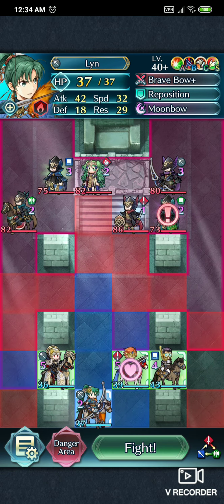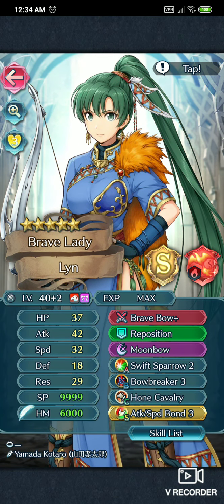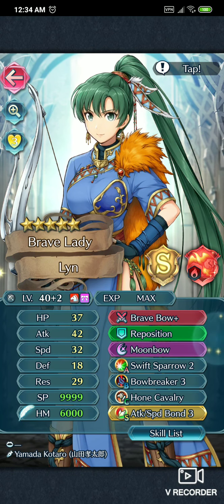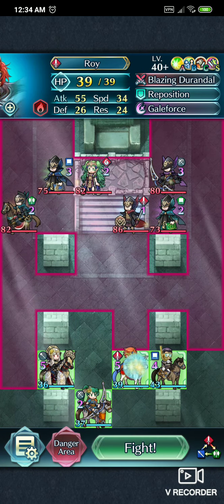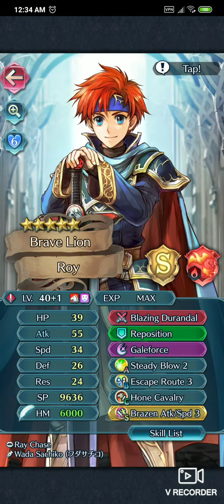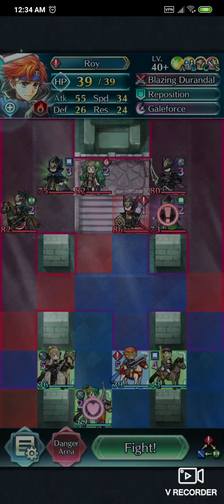The second member is Brave Lyn — she's plus two. Brave Bow, Reposition, Bow Breaker, Attack Bond Speed — yeah, you need that. And she's S-support with Lyn.